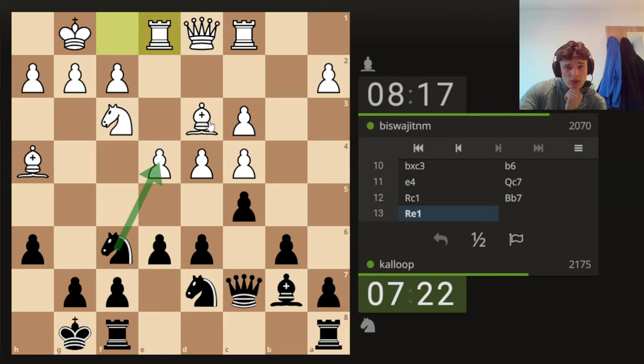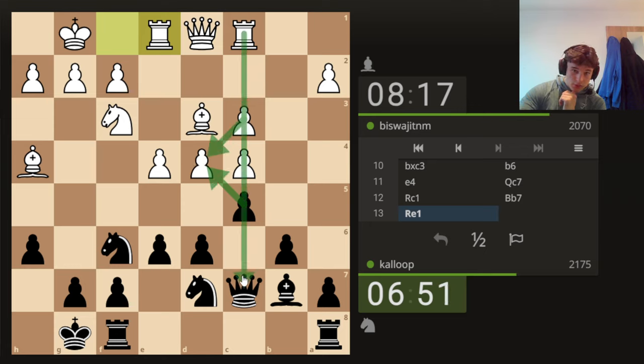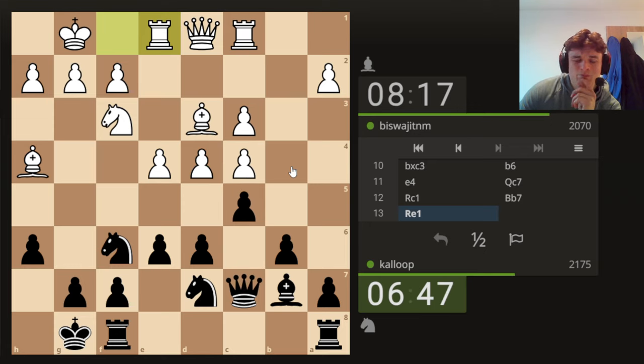Can Knight E4 work? Because if takes, takes, knight there — I don't know whether I can defend that pawn properly because there's a pawn on E5 so I can't go Knight F6 because it would be under attack. Taking here doesn't work because then that would open up an attack on my queen. Can we prepare this? Can we prepare it — like a move like Rook E8, does that help? I don't know.